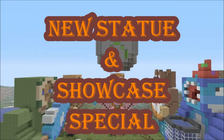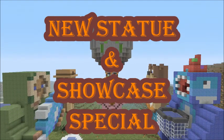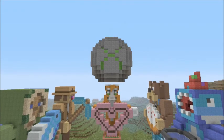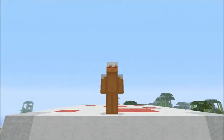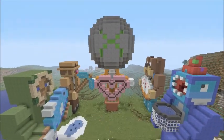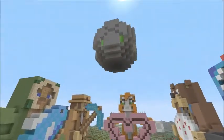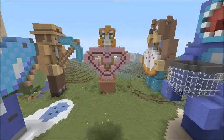Hey guys, Xnade360 here, and today I'm with you on another statue on my MCXBLA statue map. Today I'm doing somebody special, somebody close and dear to my heart — myself. Yeah, that's right. I'm doing myself in my statue map just because I can and I kind of want to. It was a suggestion, but it's my map and I kind of want to make what I want. I made a little Xbox symbol right there too. Yeah, I made myself.